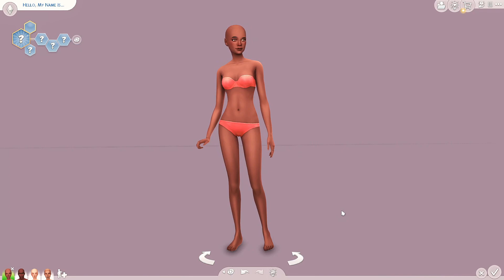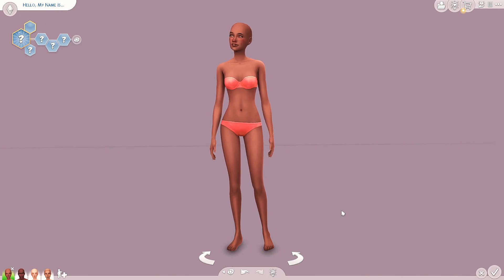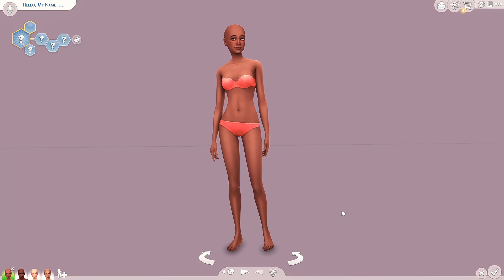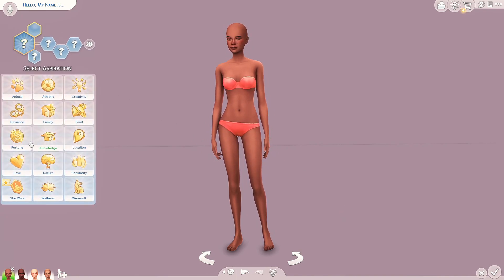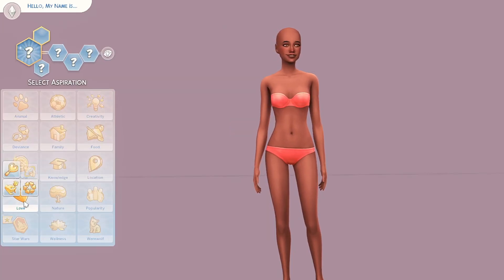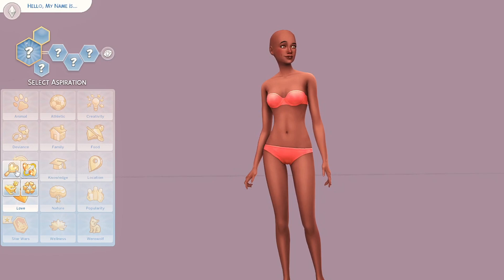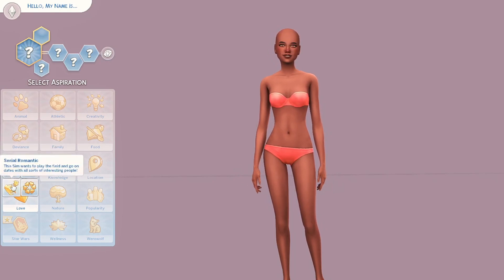Hey loves, it's Amber and welcome back to my channel - or if you're new here, hi! Today we're in CAS for a fun little challenge. We're going to be creating Sims for each of the romantic aspirations in The Sims 4. In the love group of aspirations there are four: romantic explorer, soulmate, serial romantic, and paragon partner.